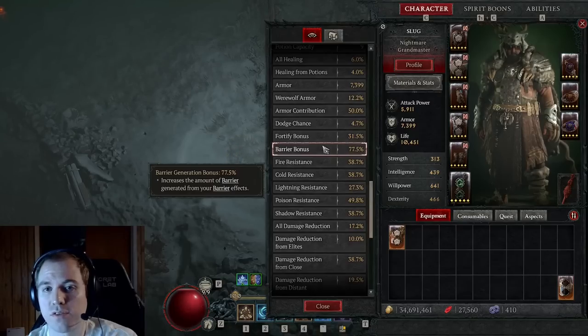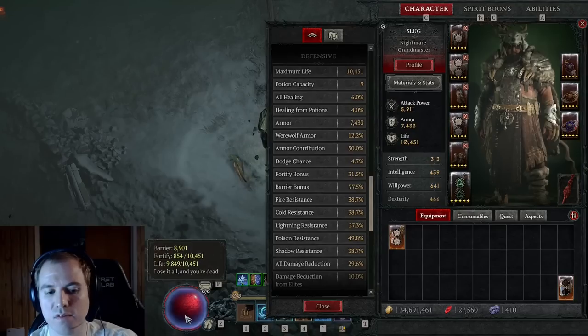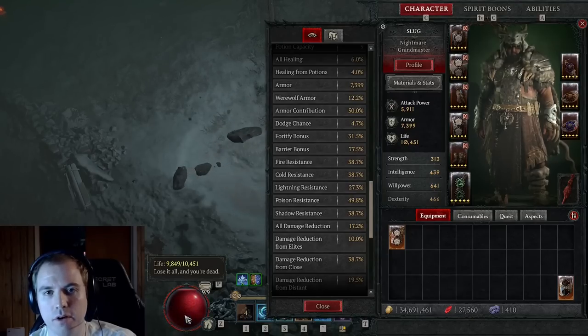Barrier generation is even more valuable on this build, as are plus ranks to Earthen Bulwark, because it's much harder to reach the barrier cap now. On my level 100 druid with 77.5% barrier bonus and 5 ranks in Earthen Bulwark, I'm still more than 10% shy of the new max life barrier cap.